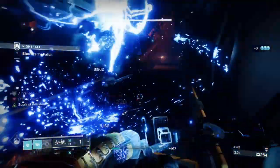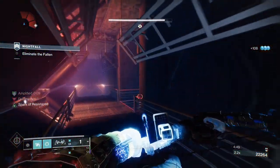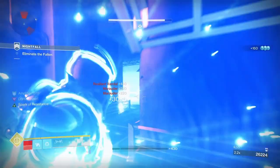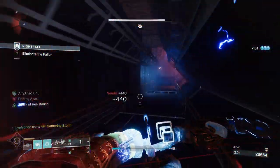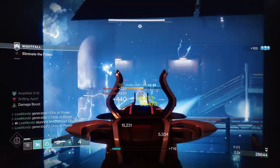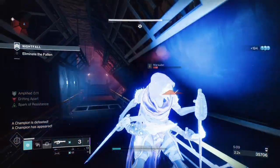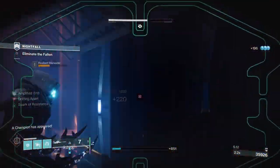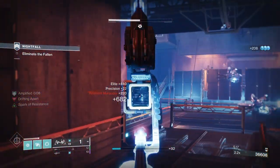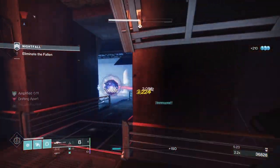As soon as I come in, what I'm doing is I'm trying to get rid of all the enemies that can do serious damage quickly. I backed away, took out the exploding Shanks as soon as I appeared in. Then I came into this left-hand channel. I put down my Gathering Storm super, which killed all the adds that were being shielded by the Servitor — the super negates the barriers, they can't save the Servitors. I took everything out.